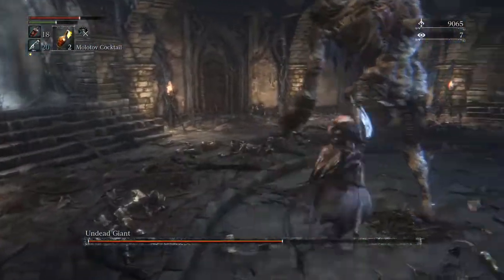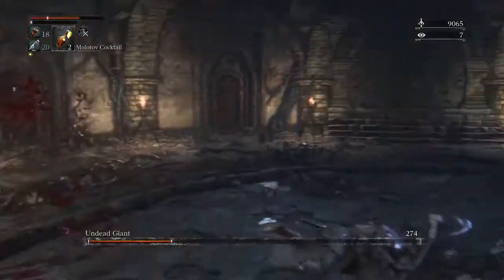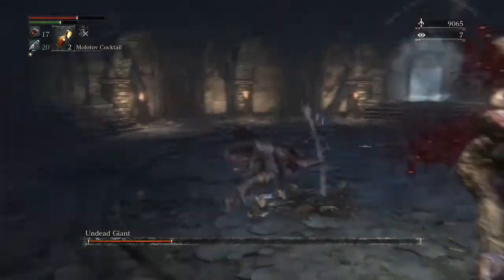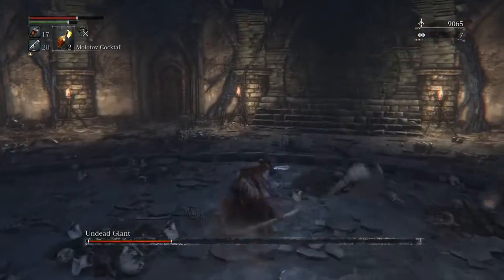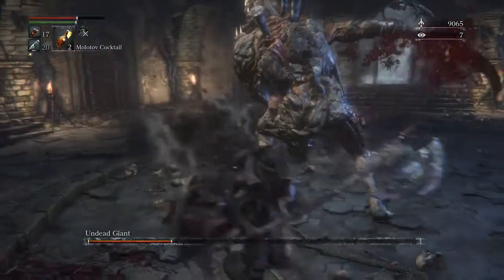He's gonna pop red right now, which is the perfect time to hit him, but you need to get away because then he's going to pop. Yep, just like that — there's that jumping attack. We got him because after he does that he's generally a little slow, so we can pop behind him.